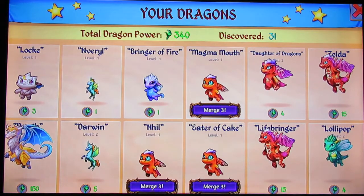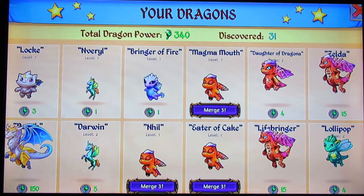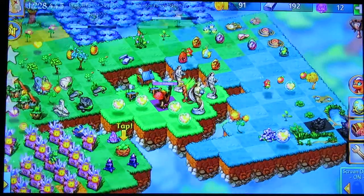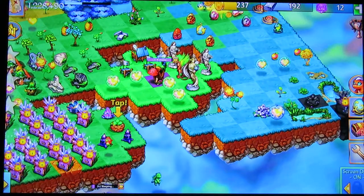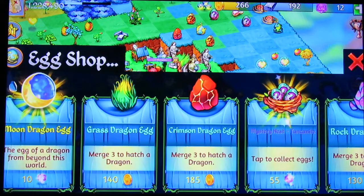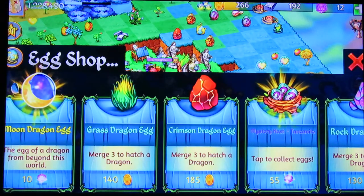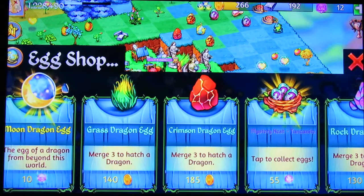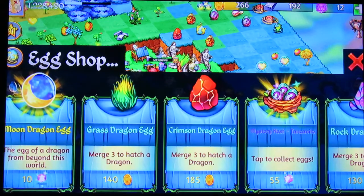Let's get a hold on some of these names — Magma Mouth, alright sure. I can buy moon dragon eggs in the egg shop now! So to everybody who missed the moon dragon event: if you manage to get one of the moon dragons, apparently the moon dragon egg appears in the egg shop — 10 dragon gems starting out, that's really good.